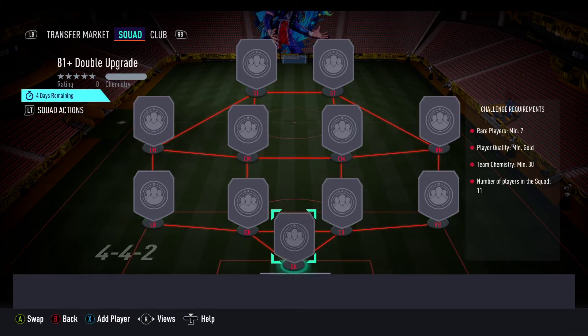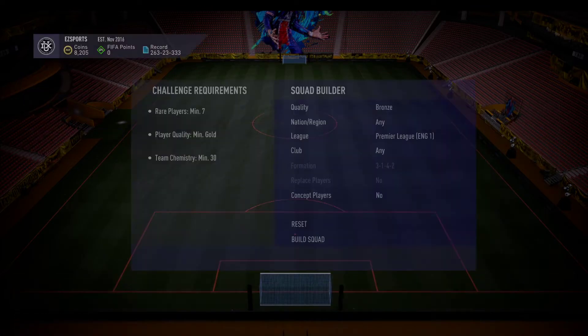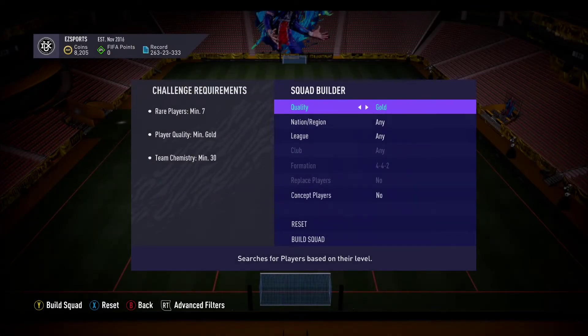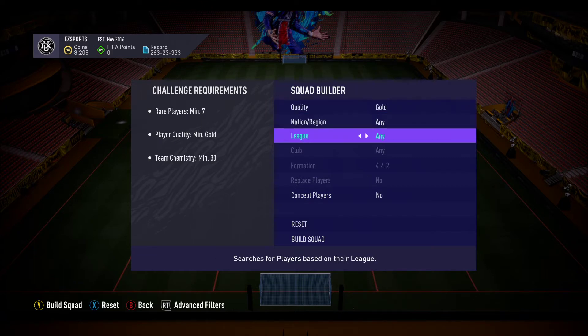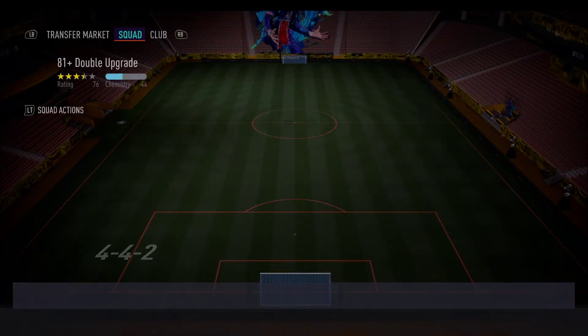I did say on the last one - just go buy some rare gold. If you did the same as me, then you probably got some rare gold in your club. When you bought them when there was nothing going on, they were like 700 or 800 coins. But now they could be around like 1200, 1300 range. So you could make a little bit on each, but most importantly you can use them.